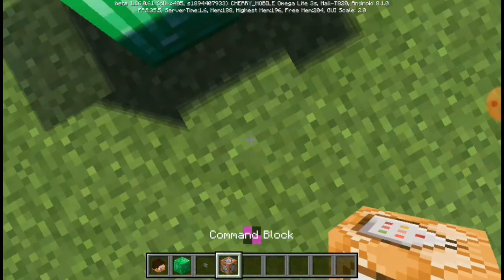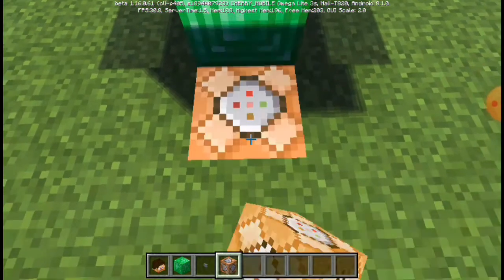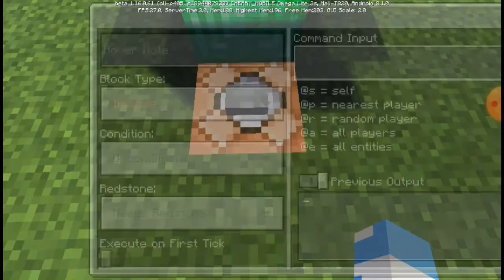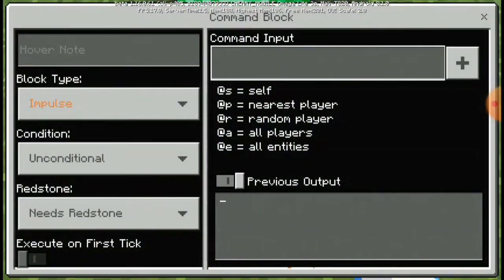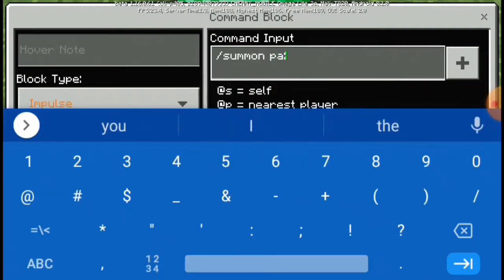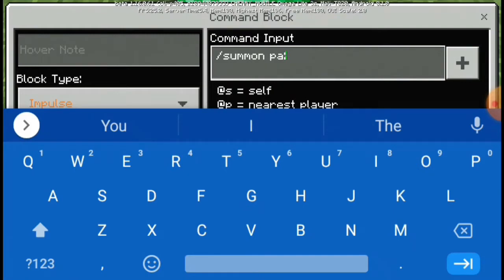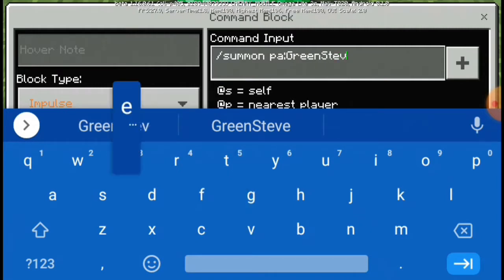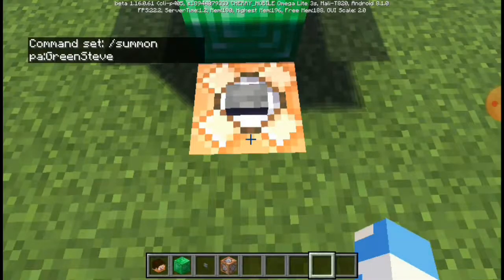All we need to do is dig, put a command block, crouch, place a stone button, and you need to type: slash summon, then the namespace colon, and all you need to type is Green Steve — green, and also Steve — like that.